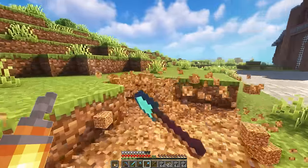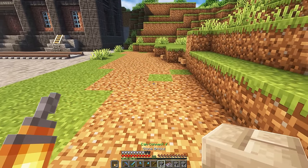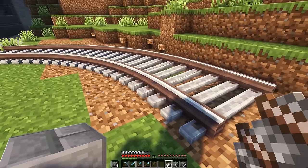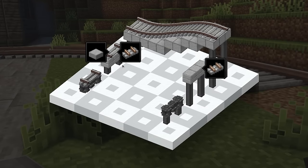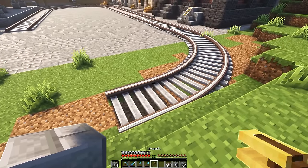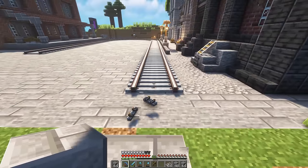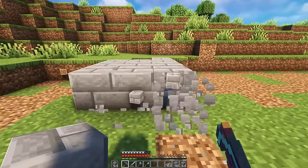We're going to have to remove part of the land here at the beginning at least. Now a neat little feature that I didn't realize - if we actually put a block in our offhand and then go to place this, it'll actually place those blocks underneath the tracks automatically. Or so I thought. Why didn't it work? Materials in the offhand will be paved under the tracks automatically. Maybe it's only if it's in the air. Train tracks are usually normally raised one off the ground, aren't they? So I reckon we'd be fine with actually raising all of this up. It is actually placing the blocks underneath.